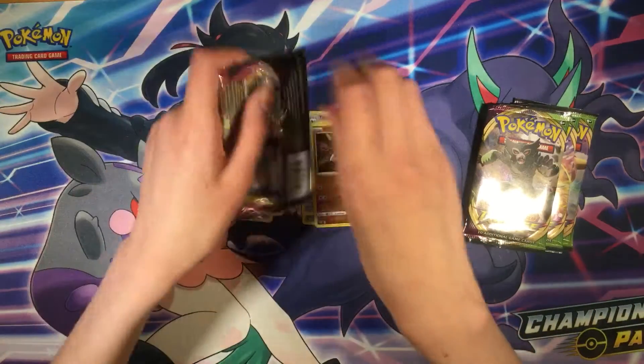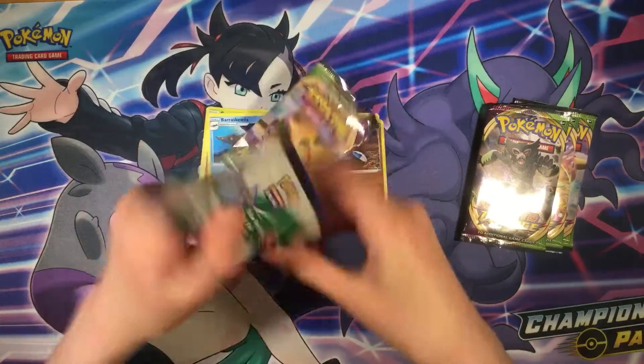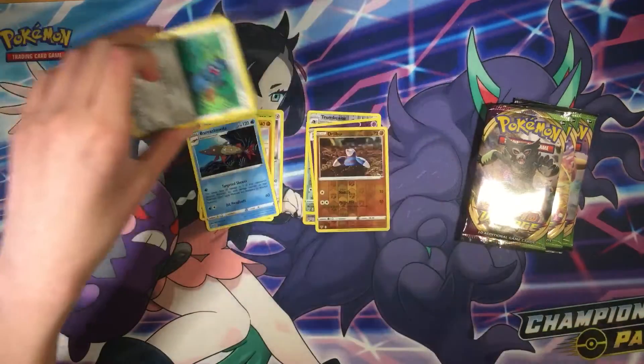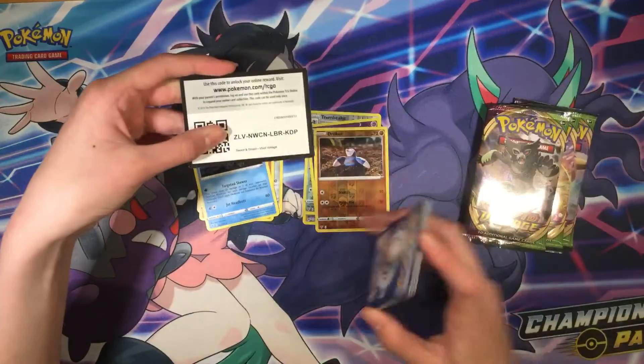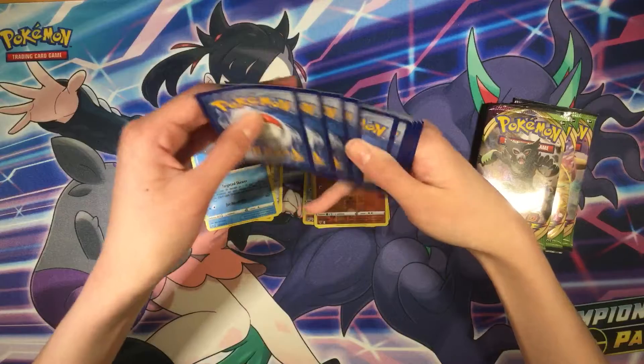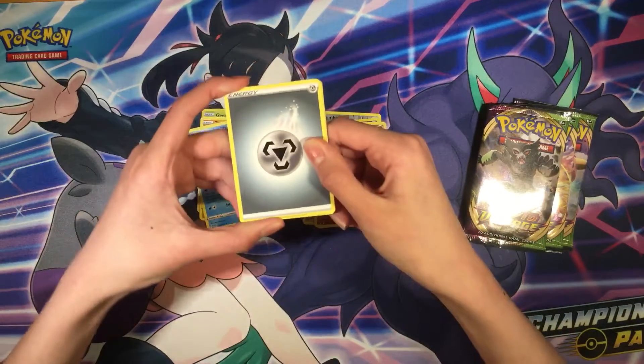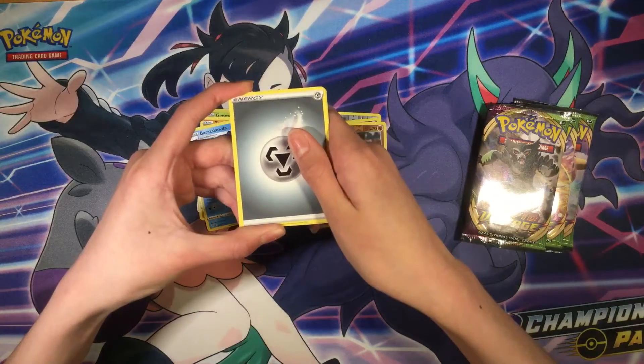I really want that fat Pikachu — that's one of my favorite Pokémon. I really want to pull the fat Pikachu. Here's the code card. Hopefully we pull it. That card is on my wish list of cards I want to pull.